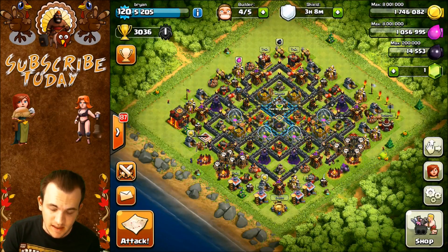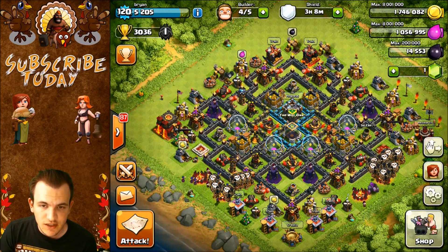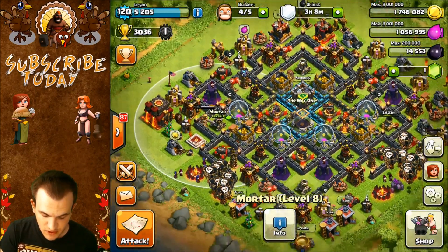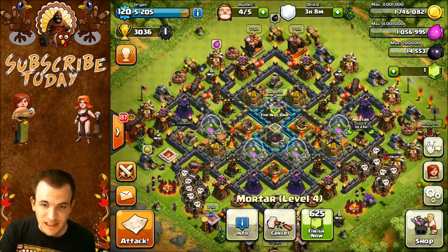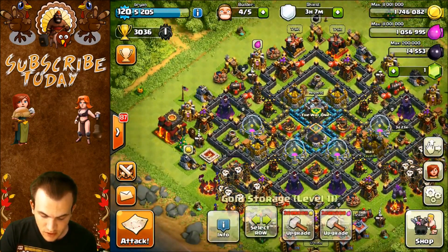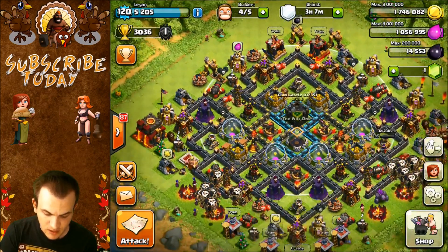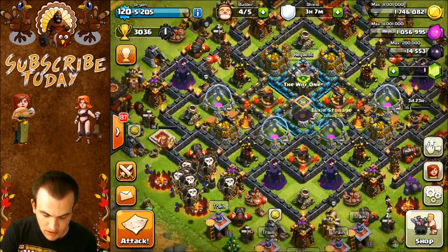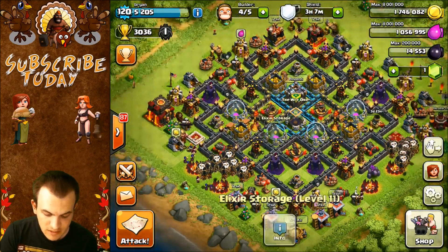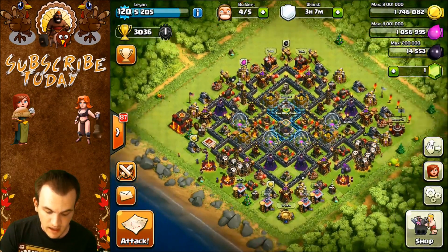Here we are with base number four. Now this base is not the strongest one out of the bunch. However, this is going to be good for you new Town Hall Level 10s. If you guys are rushed or you're getting barched a lot, this is going to be the base for you. A lot of the mortars are on the outside, which stretches coverage to the outside of the base. So anyone who's going to barch you — and this base will be tempting for barchers because you have a lot of buildings on the outside — this base is going to handle it. Looking at your storages, they're not really too separated, but those are protected with the Inferno Tower, and up top you'll have a bunch of defenses protecting the gold storages plus a couple layers of walls for the elixir storages. Lower level Town Hall Level 10s should look at this base. Let's go ahead and move on to the final base.